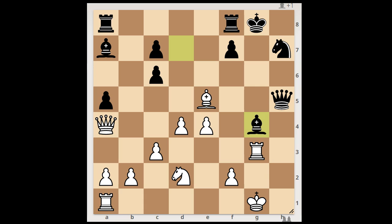White to move. What would you do in this position if you had the White pieces? Is f3 a good move? No. What's wrong with this move? Well, in this case, Black would take the Bishop on e5 with the Queen, and the pawn is pinned. Most of the time it is a good idea to attack a pinned piece with a pawn, but not in this case. That is why Anand played Queen to d1, and Radjabov resigned.